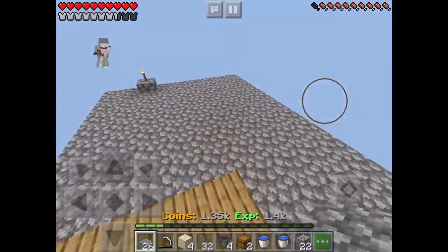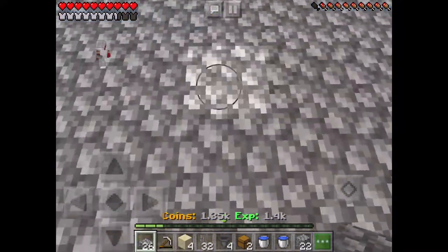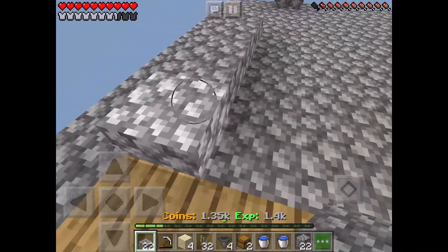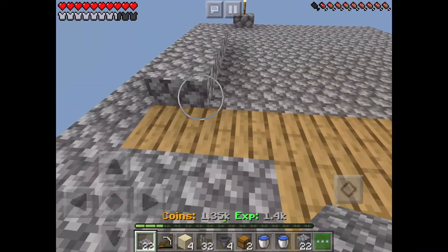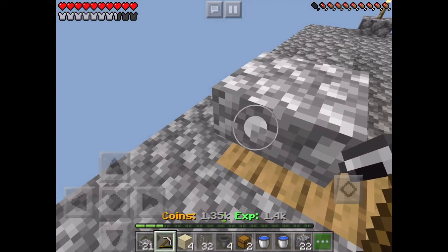Hey guys, I'm back. I just got all the materials that we need to build the cactus farm. First, you just need to get an area — five blocks by five blocks. Can't build on top of the wooden slabs though.